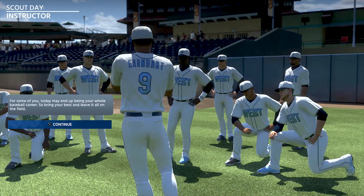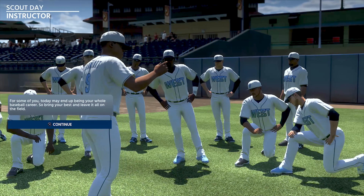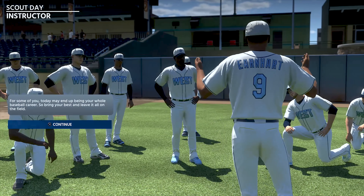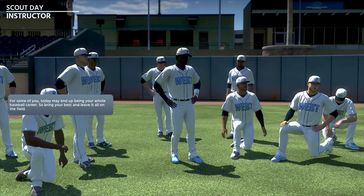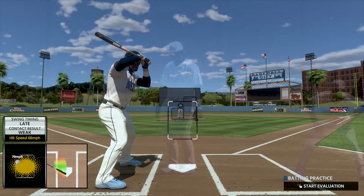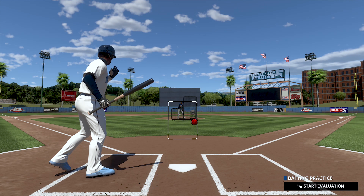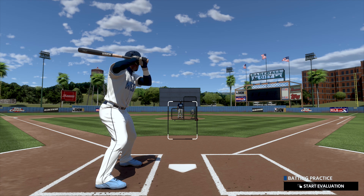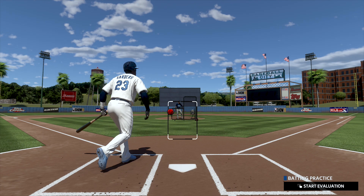Now meeting with the scout day instructor, his message is pretty simple — leave everything on the field today, because a lot of us won't be moving on to the next stage in this process. I hear what you're saying coach, but I know a lot of that doesn't really apply to me. I'm here for one reason, and that's to dominate in the show. Allow me a moment to drop my little disclaimer: as you're watching these practice swings in BP, I need you to understand that this is my very first time playing MLB Road to the Show.